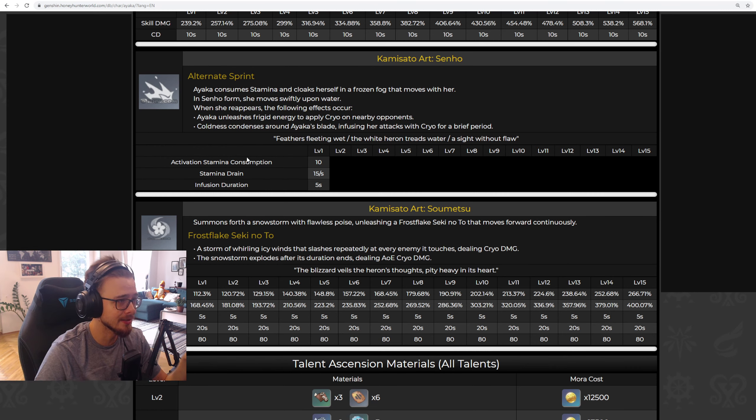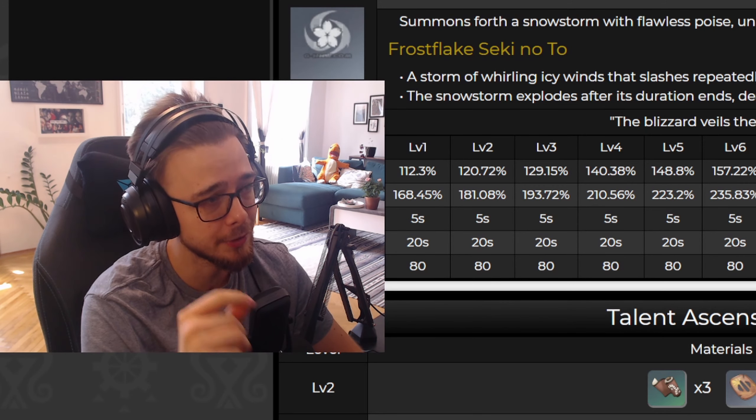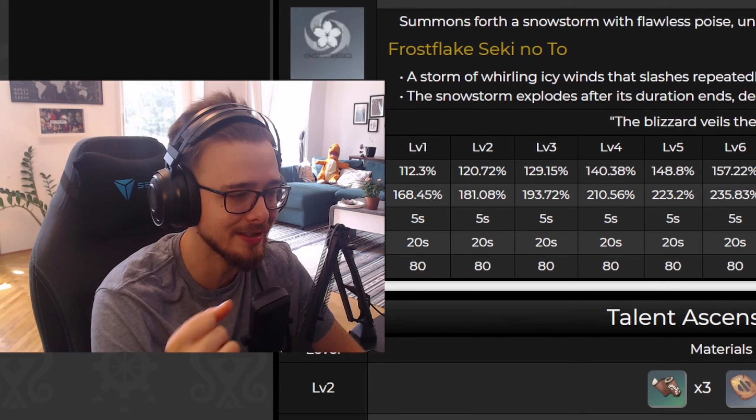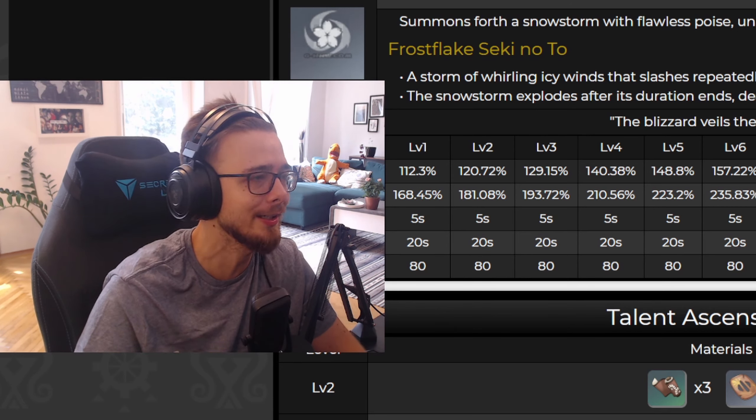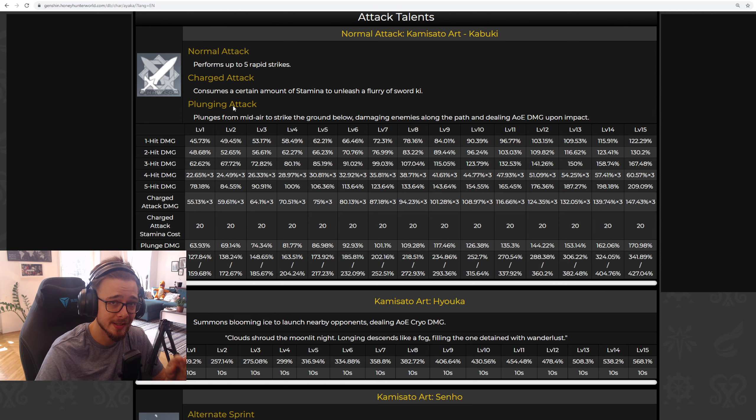Because of this talent, if you utilize it correctly, you can build a cryo goblet on her and every single damaging ability benefits from it. This is amazing. And I'm truly thankful that unlike Kazuha, Ayaka has this infusion mechanic at Constellation 0 and not at Constellation 6 for some reason. Now let's go from top to bottom.